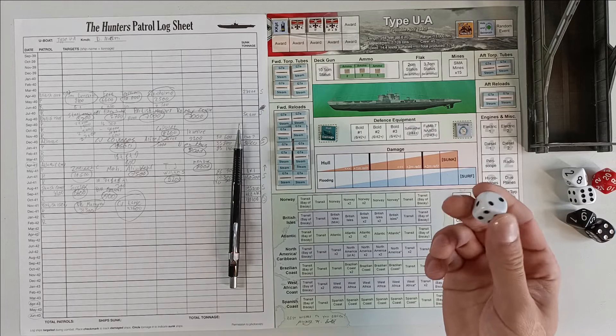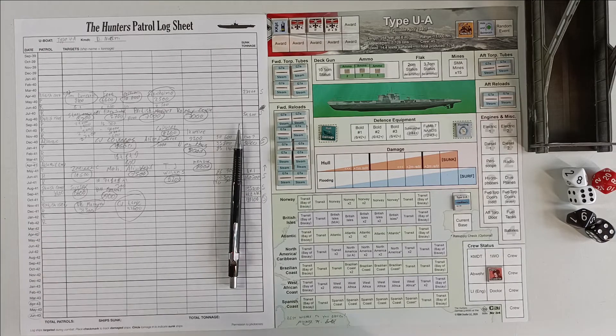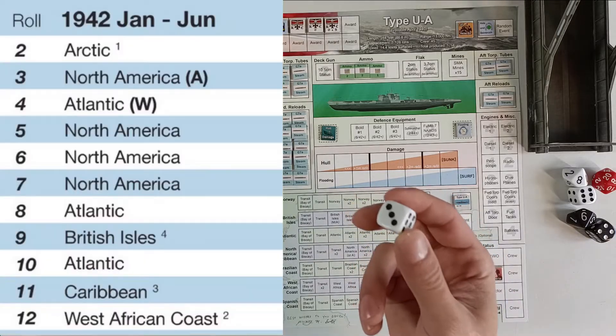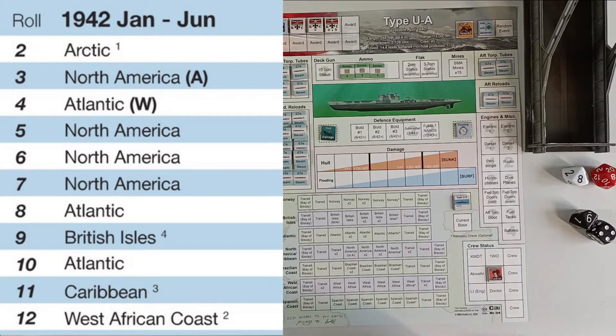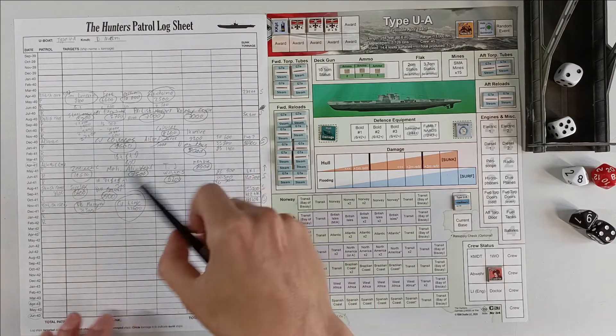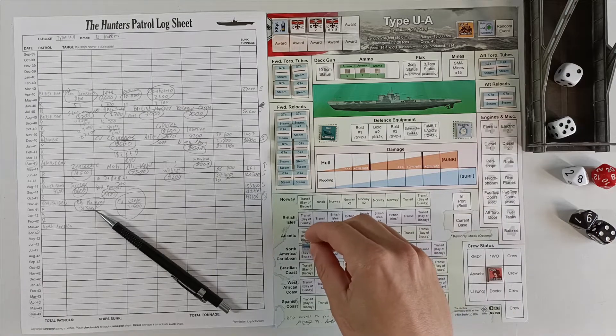We're going to roll a d6 to see if we get to choose our next assignment. We are now in March 1942. On a roll of 1 to 2 we get to choose ourselves; on a 5 we do not. We look at the U-Boat Patrol Assignments chart for 1942 January to June and roll a 7, which is going to be North America — that is actually a pretty good deal.